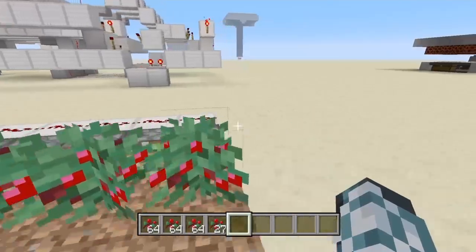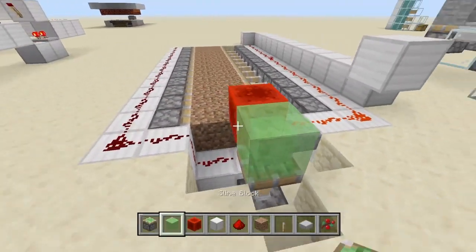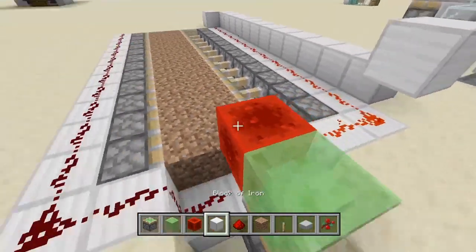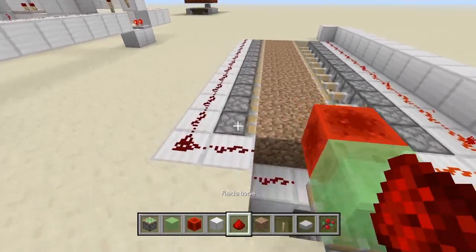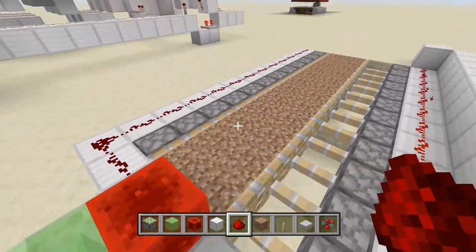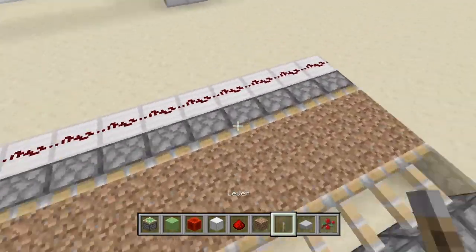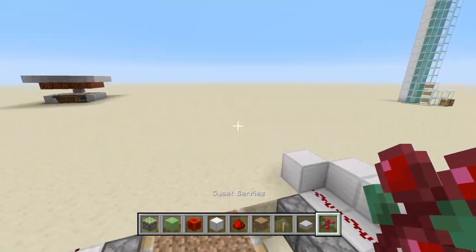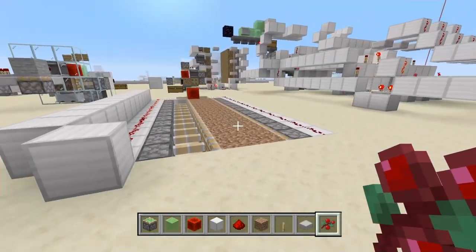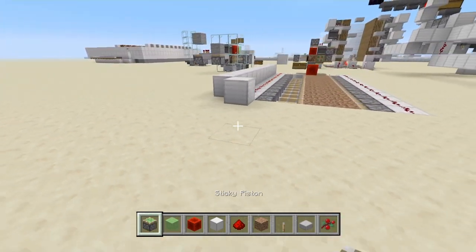For this design you will need 25 sticky pistons, 1 slime block, 1 redstone block, around 64 blocks of your choice, around half a stack of redstone dust, 24 blocks of dirt, 1 lever, 1 slab of your choice, and at least 12 berries to start off with — and those will be basically the last berries you'll ever gather by yourself.